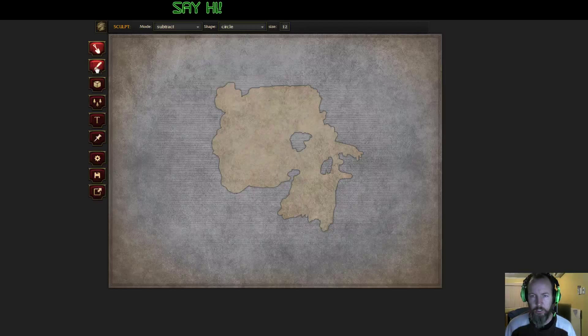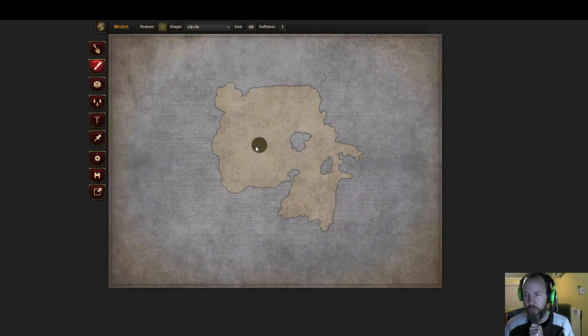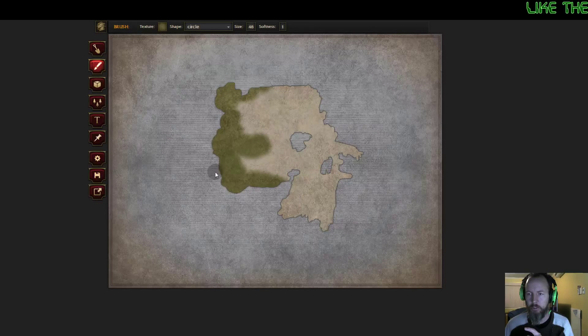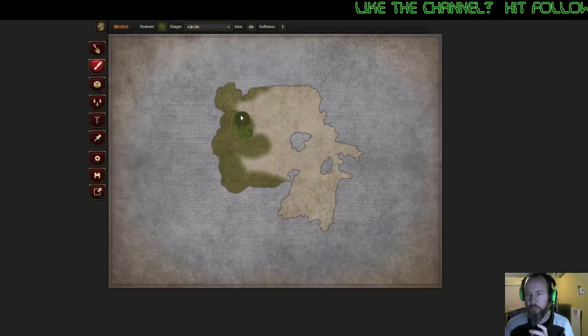Next thing down we've got is Paintbrush, which is going to let us change our terrain types. If we click up here we've got a bunch of different terrain types - at the moment we're on land. We can change it to a bunch of different things. Forests are pretty neat - it masks off the area of your land, which is really cool. If you're doing this in Photoshop and you're not very good with it, there's a lot of fiddling around to get those masks going, so having it done automatically for you is quite nice.